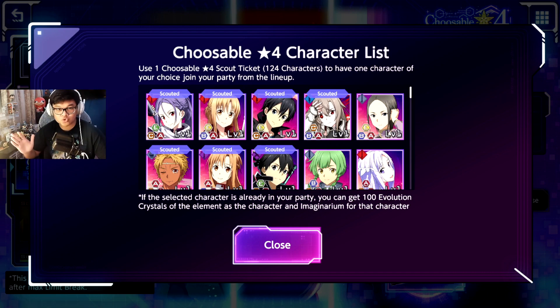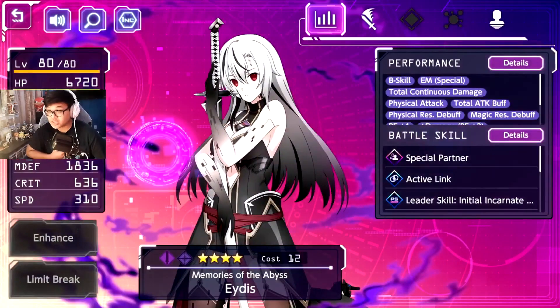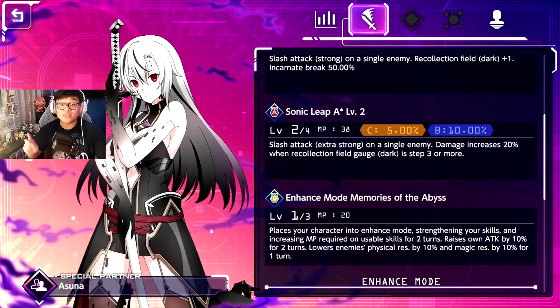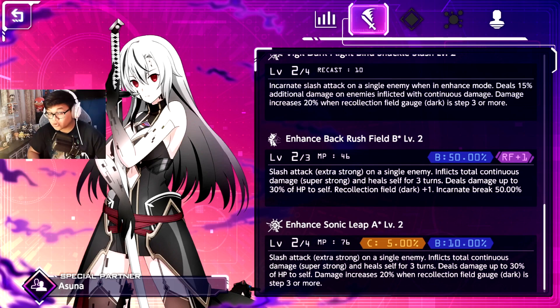If you don't care about elements and just want a really good character, in my opinion I would definitely say Abyss Aid. Once you level her and unlock her enhance mode, she becomes extremely important. The key part of her kit is the second part of her skills in enhance mode.